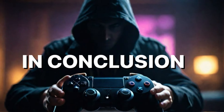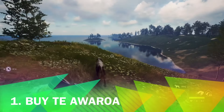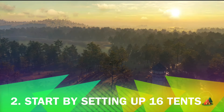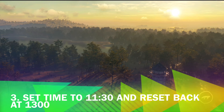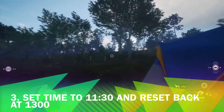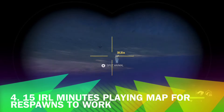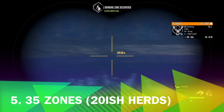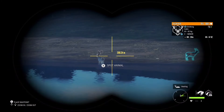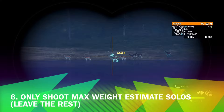In conclusion, here are my final thoughts. Number one: buy Taeroa — start by purchasing the Taeroa map. Number two: set up a grind using 16 tents, strategically placed across your best fallow deer zones. Number three: set time to 11:30 and reset at 13:00 for optimal hunting conditions. Number four: wait 15 real-life minutes for respawns after you harvest a deer. Number five: manage around 35 zones, ensuring at least 20 are herd zones. Number six: only shoot max weight estimate solo males — it'll make your grind a lot faster.